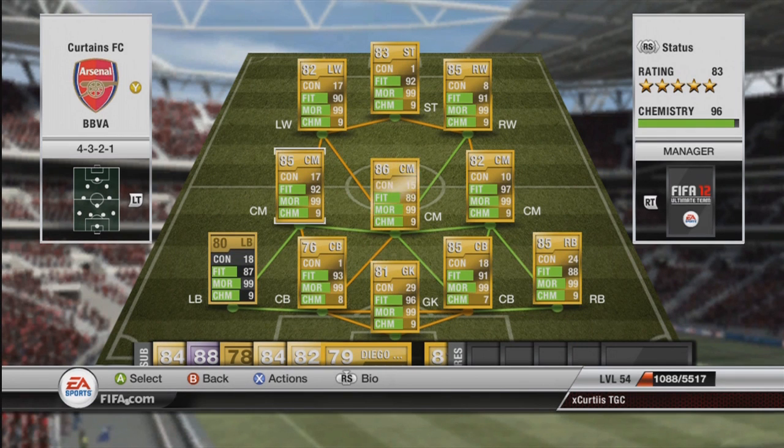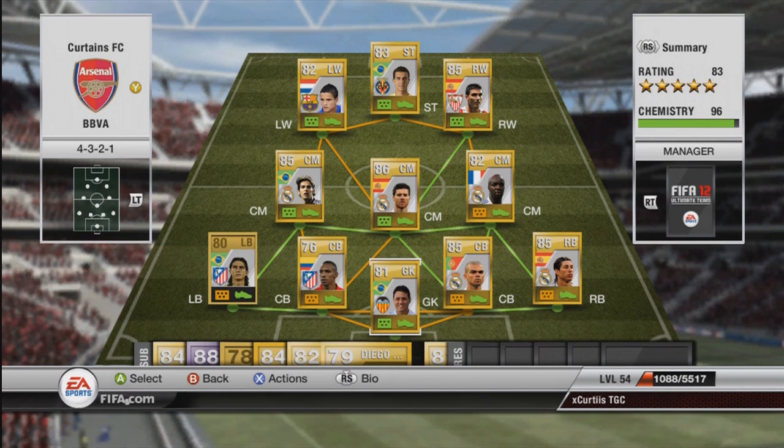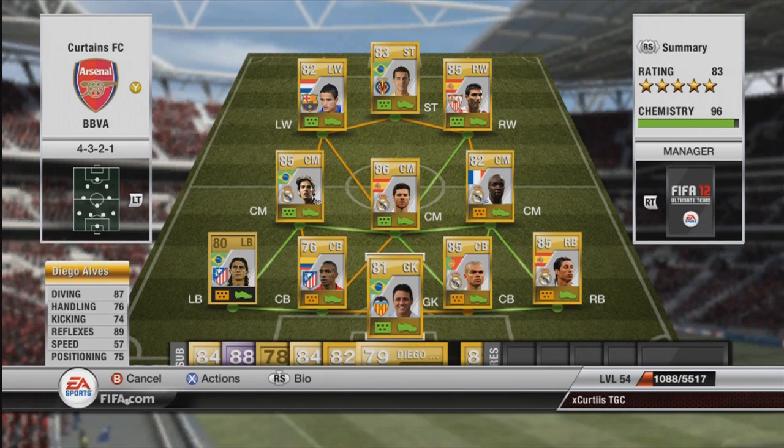There's a couple who aren't those — the two centre backs are the ones that lose the team the 99 chem — but we're going to go through the team and then we'll go on to clips later and maybe I'll put some prices at the end as well. So in goal we have Diego Alves. This guy was an absolute beast. He's one of the better Brazilian goalkeepers, also pretty cheap and very very good for Liga BBVA.